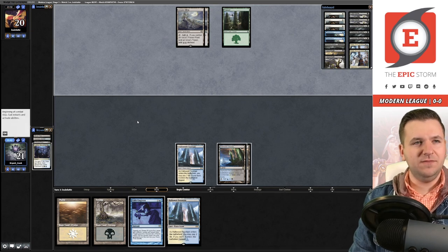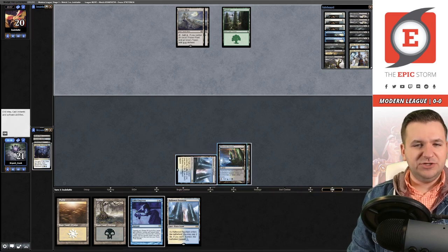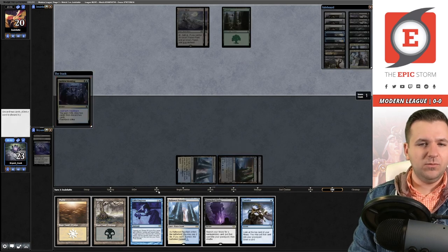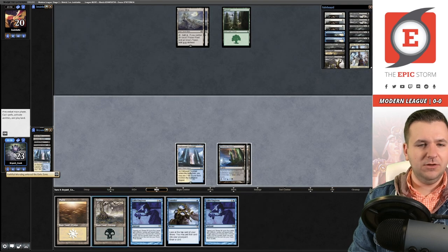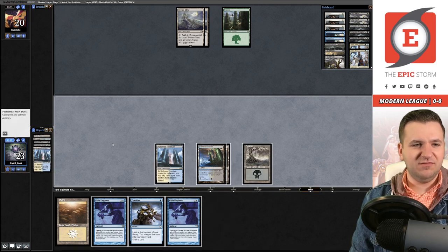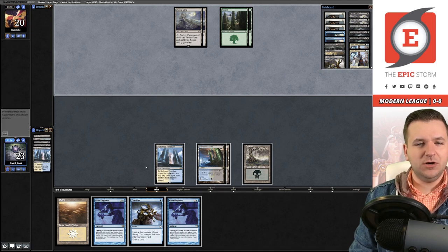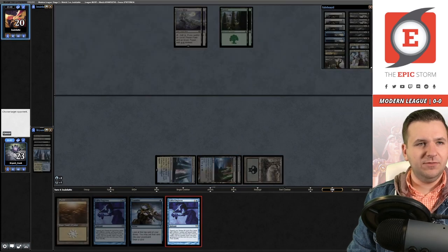Our opponent drew another Mine — not the best for them. Let's flash back the Mending. I think we're allowed to discard a land here, and probably the Unmarked Grave. We draw another Gifts Ungiven, so we'll pass. I don't need to just get two cards because we have a number of Rites in the graveyard already — I can go get the full four.